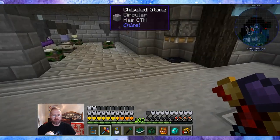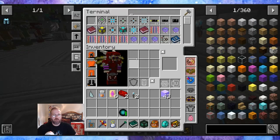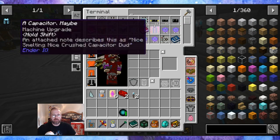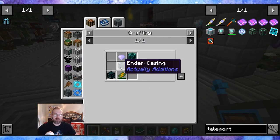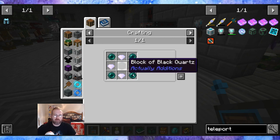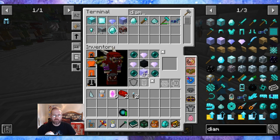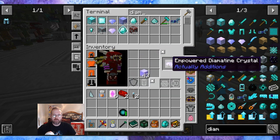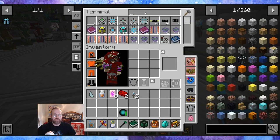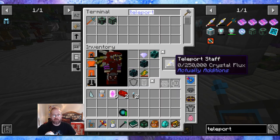I'll teleport over to the space station to show y'all how I got the Malachite. But before I do that, I want to put this into the system and then work on what I've been wanting for a long time now — the teleport staff. This is so much fun for me. I played with it in Continuum for a really long time. Let's grab one more of these and put this back into the system.